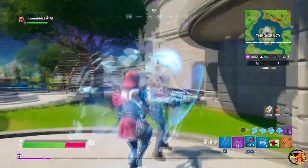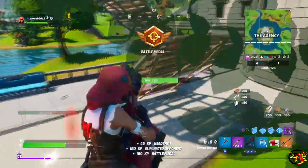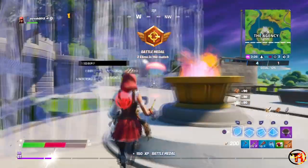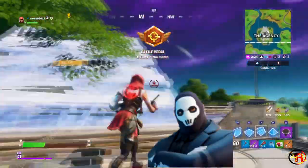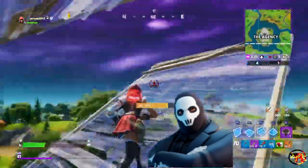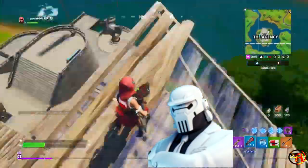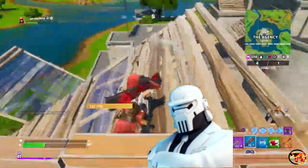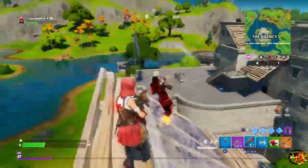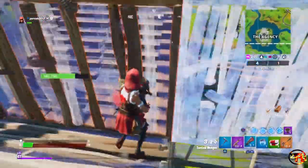Starting out at Tier 20, we have the Brutus skin. If you're going for a more intimidating look, I would recommend the Shadow style. But if you're looking for a simpler look that goes well with a lot more back blings and is much cleaner, I would recommend the Ghost style. My personal choice would definitely be Ghost, just because of the mask — I feel like the mask of the Shadow style is what ruins it for me.